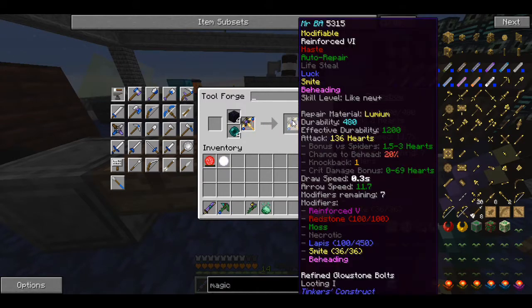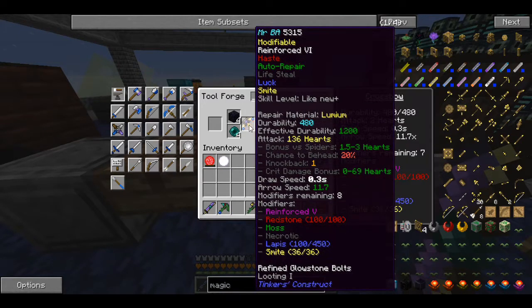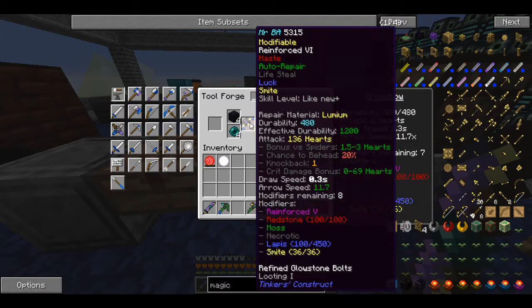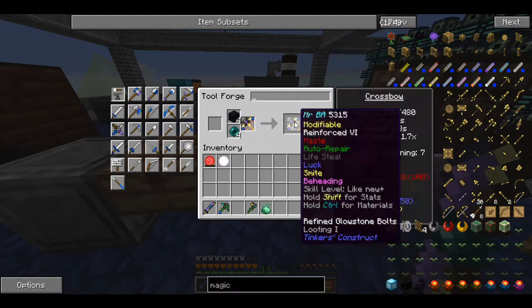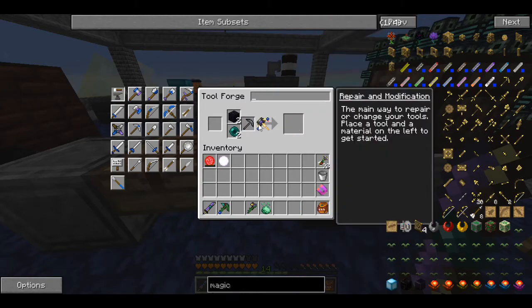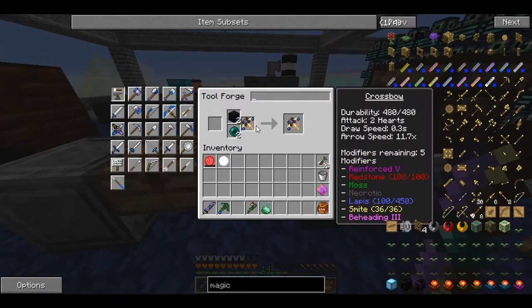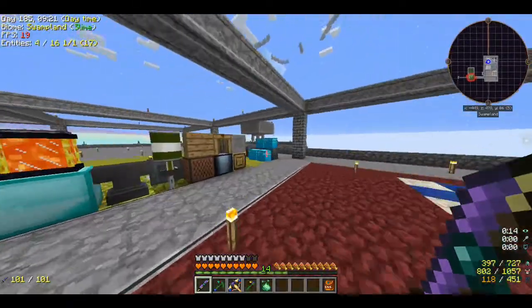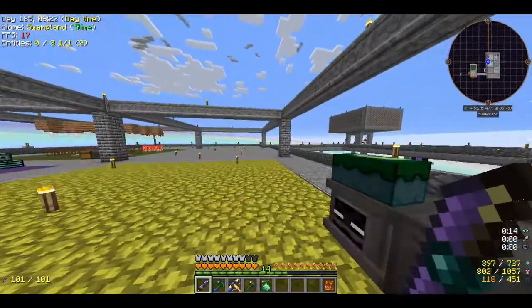Wait — this bow has eight modifiers left. Why don't I just put beheading on this? I'm going to keep my sword anyway — why not put beheading on my awesome bow? Then I can take them out from long range and I've got all my modifiers. But the chance to behead is 20%, and adding beheading again still just shows 20% — I wonder if that's a visual glitch. But we'll take it.